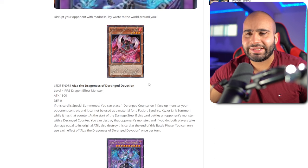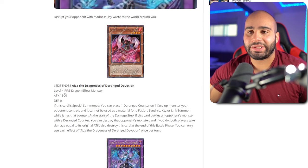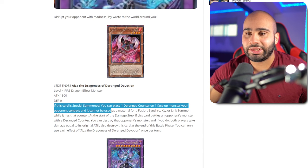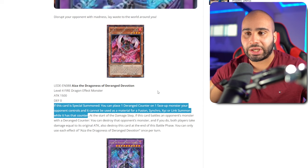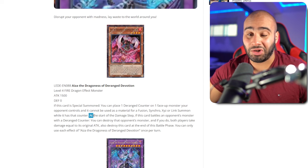The next card is Isa, the Dragoness of Deranged Devotion. Level 4 Fire Dragon — so indirect Dragon support. If this card is special summoned, you can place one deranged counter on one face-up monster your opponent controls, and it cannot be used as material for a fusion, synchro, Xyz, or link summon while it has that counter. I'm not sure if this is something that lingers or if it's a continuous effect while this monster is on the field. If you have the answer, let me know in the comment section.